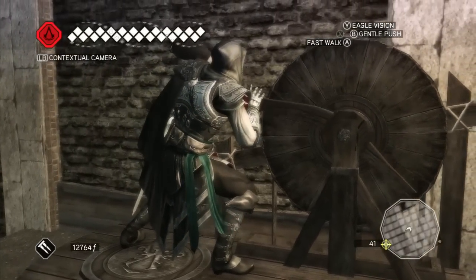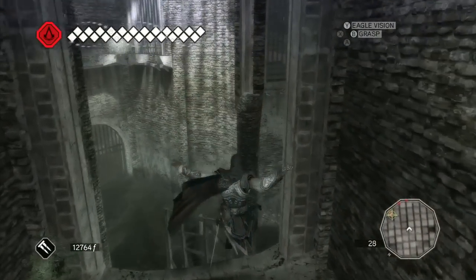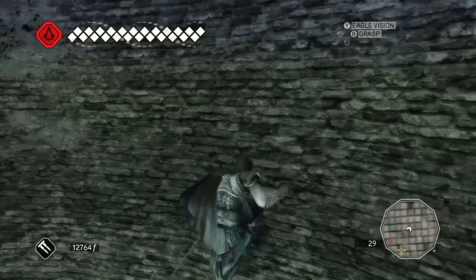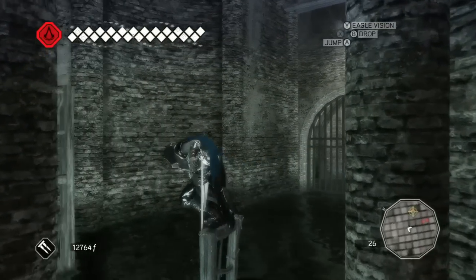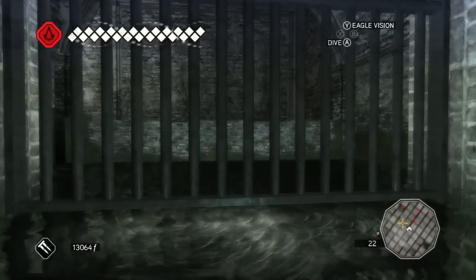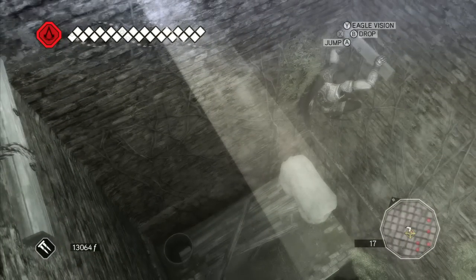Alright, so this is another timed thing. I don't know where I'm going. Let's just chill here for a second and try to get our bearings. Where are we going? We're probably trying to get up there. It looks like there might be a post we can climb. So apparently wherever we need to go is right in front of us. Oh my god — all I had to do was come over to the gate and swim under it! Have we been able to swim under things before? Or have they used that mechanic at all?